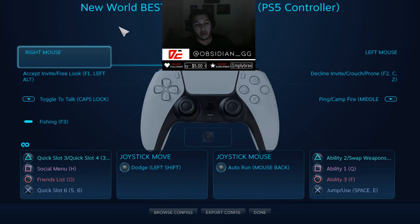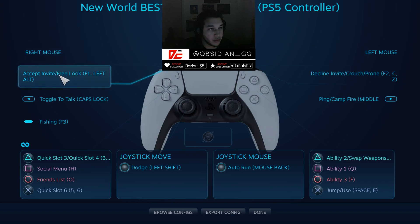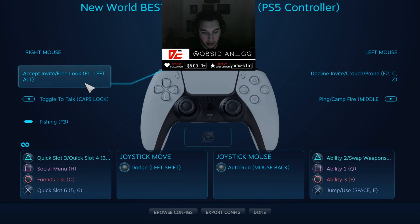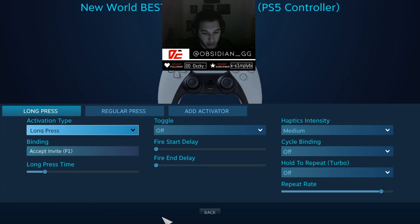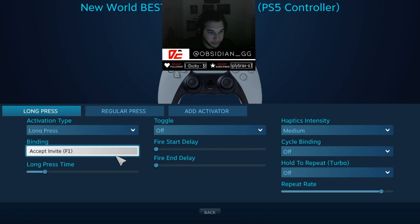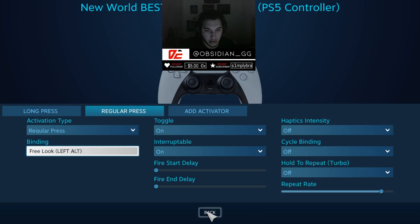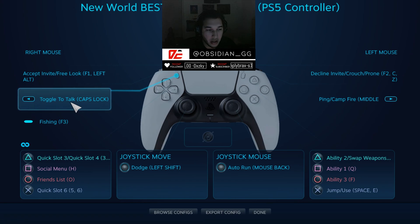I'll just go all the way around the controller. Left trigger is right mouse button — that's your block. For the left bumper, you can set up multi-function keys. Open the function menu and copy my settings: long press is set to accept invite (F1), regular press is free look (Left Alt).